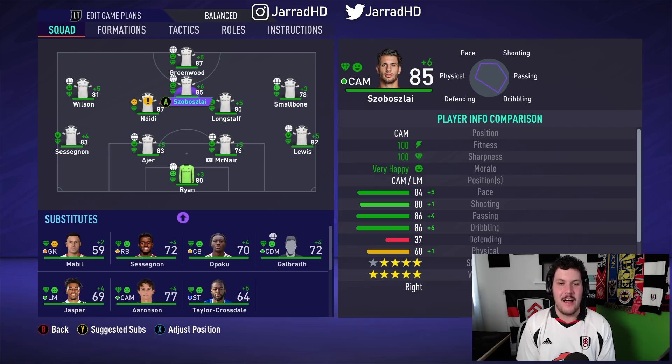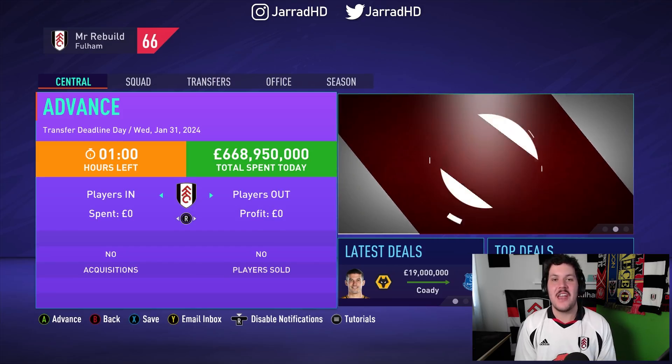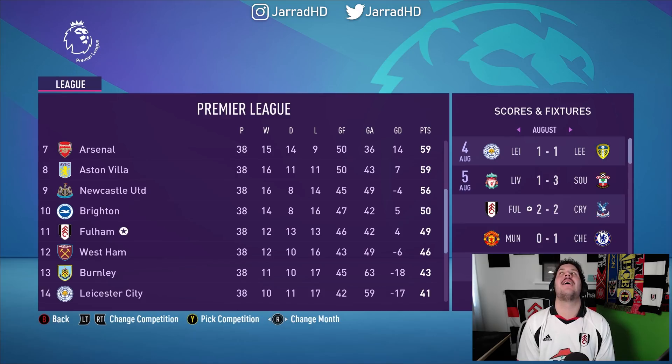Now it's just about getting ourselves into the Europa League and to the top of it. We currently sit ninth in the Premier League on 30 points on the 1st of January. We're only eight points behind fifth place United — we need a big second half of the year. Stop bloody drawing! No business done in this January transfer window. We have gone backwards in the second half of the season and have finished in 11th place.